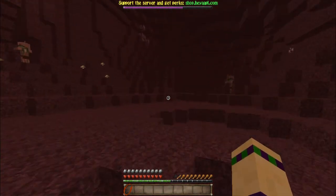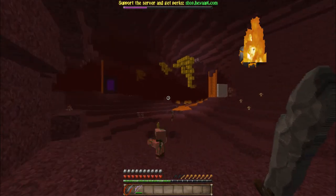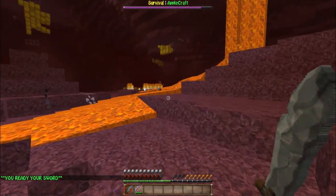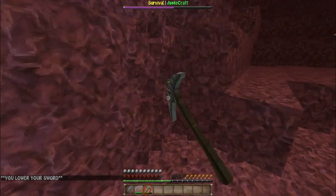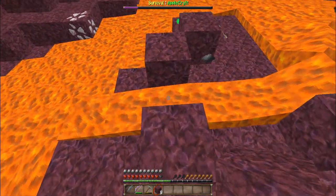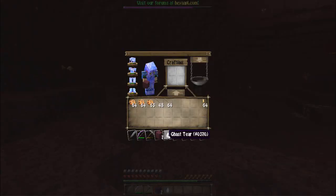As soon as I come out - ow, dammit! I've got to hide. Oh, this isn't fair. Okay, let me get my stuff out again. Not on the lava! Where's my... alright. So I need a stack of 64 netherrack and some soul sand. Not overly bothered about that. Let's see if we can get it without it getting us. Alright, ghast tear - let me just put my stuff in order again. I need food. Stack of netherrack and I need 16 soul sand - I didn't bring a shovel, I'm going to have to fist the soul sand.